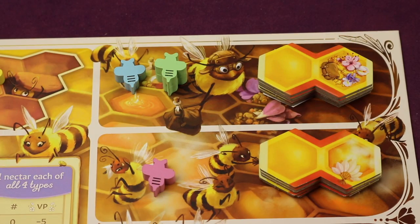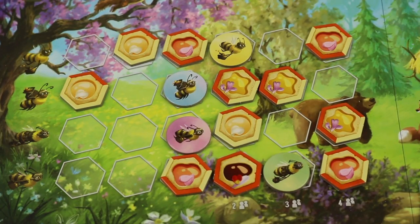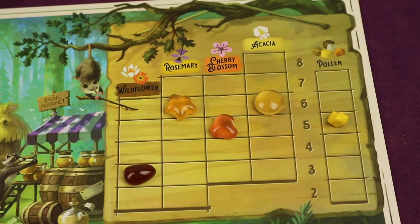You're constantly trying to puzzle together your hive based on the cost of worker tiles, the availability of nectar, and the state of the market. But bees, it turns out, aren't the best economists, and in this bear market prices quickly decline as more honey gets sold.